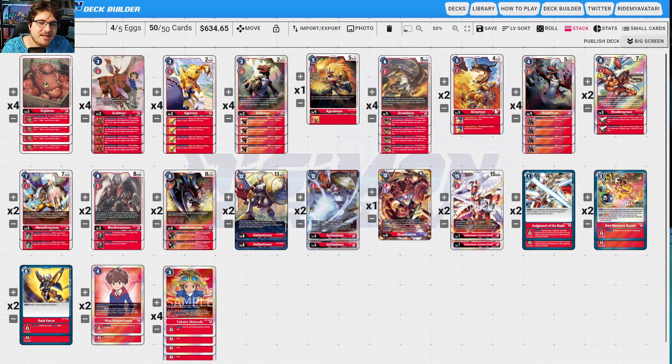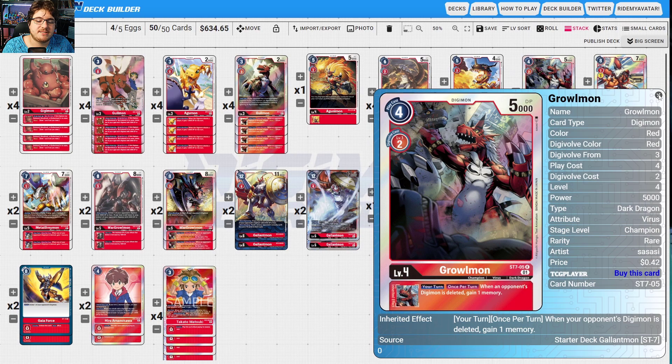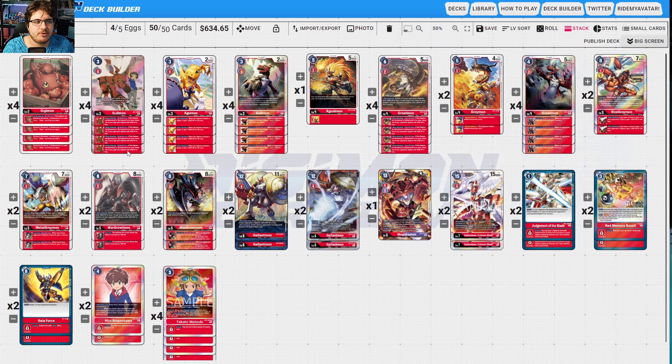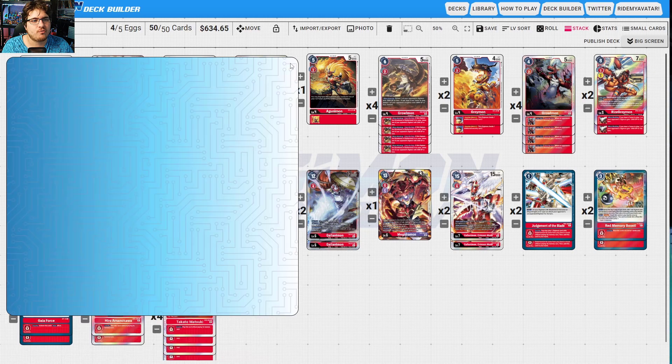If this digimon has Growlmon or Gallantmon in its name, delete one of your opponent's digimon with 3000 DP or less. Greymon gives extra security checks — always great for applying pressure. Growlmon is here so when one of your opponent's digimon is deleted you gain a memory. Greymon's digi-burst plays a tamer for less — basically plays your Takatos or Heroes. With a tamer in play, one of your opponent's digimon gets minus 2000 DP, helping lower them to pop with Gallantmon's effect.